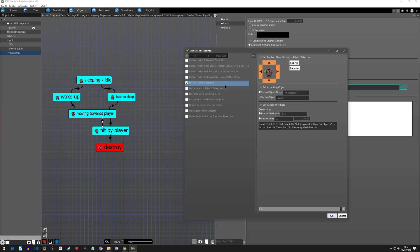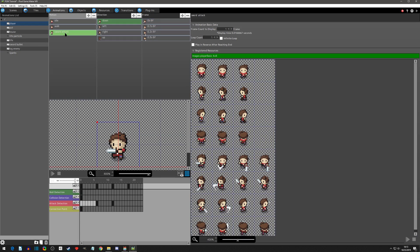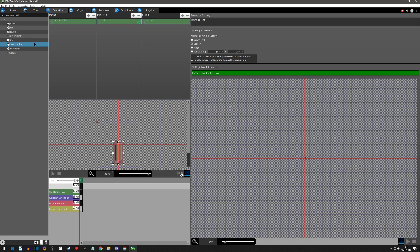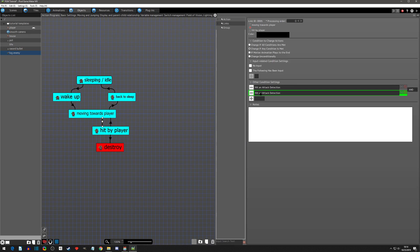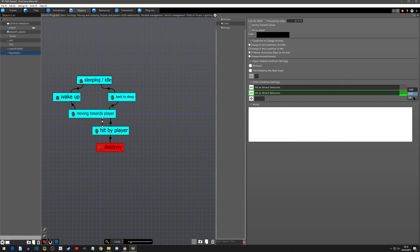We added hit detection by player, which was fine because our player sword attack has hit detection on certain frames. But our projectile is a 'sword bullet' and it's its own animation. So what I forgot to do last time was — we can click into here and instead of only 'on player', we also want the sword bullet, affecting all. We'll hit OK and change the condition to 'or' because it can be the player's attack detection or the sword bullet's attack detection. Now let's test this out.